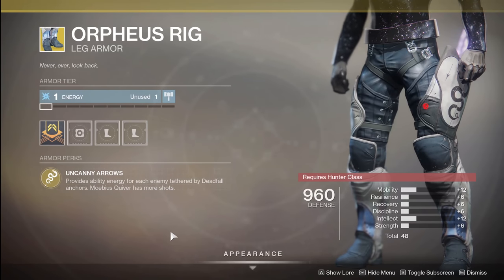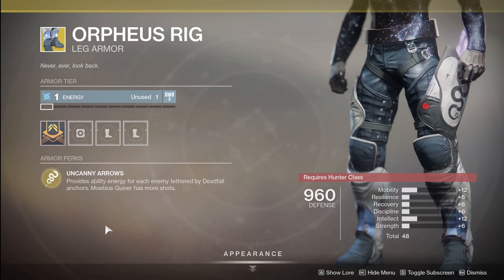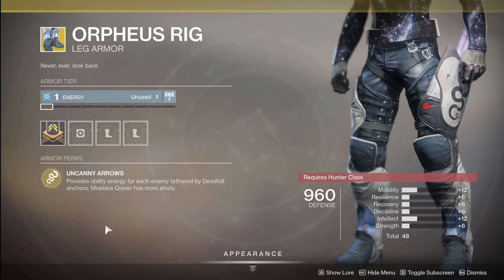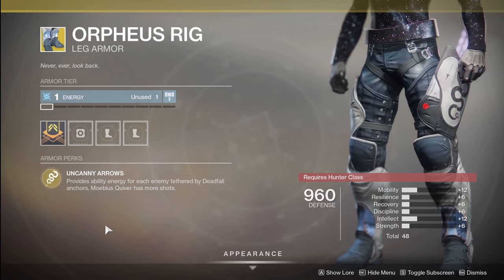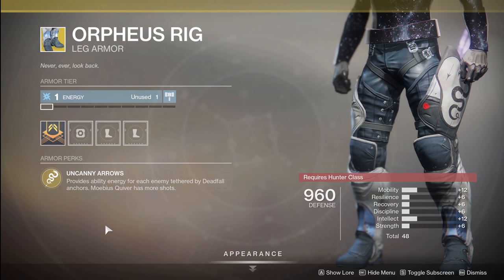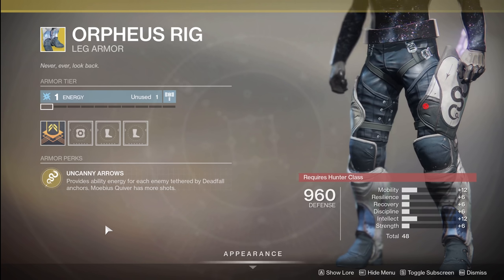For the hunters, we've got the Orpheus Rigs. Your exotic perk here is going to be Uncanny Arrows: provides ability energy for each enemy tethered by deadfall anchors. Mobius Quiver has more shots. When you tether enemies, this is going to help you recharge your super — the more enemies you tether. Put it in a big group of enemies, tether a whole bunch of them, and you're going to get a good chunk, maybe even up to half or more of your super back. There was a point this was almost broken to where you could get your full super back pretty easily. It's harder to do that now, but it is still definitely a good thing if you are running tether, helping out your raid group, trying to get your tether back as frequently as possible.